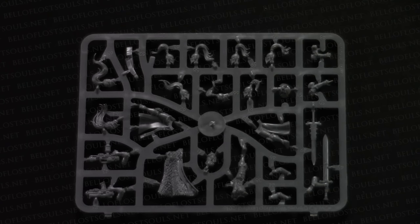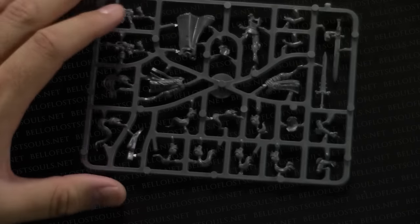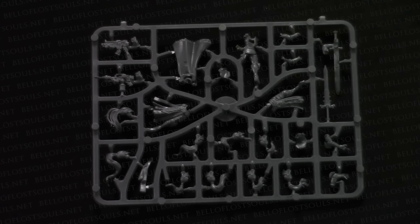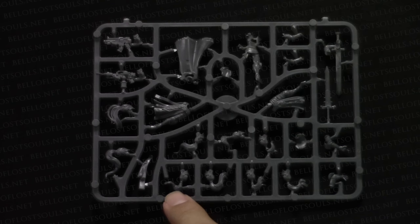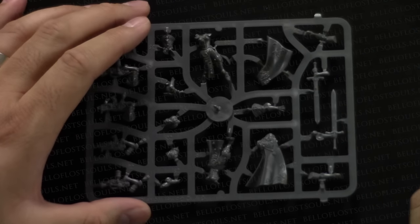They have capes on the back and some have tabards on the front. The weapons on this sprue include a bolter and a flamer. They're all bald with topknots and a metal grill covering their face — very cool, very Immortan Joe style, but feminine. The filigree and scroll work are all over them — on the tabards, the capes — and the topknots have really flowing dynamic motion, similar to Dark Eldar Witches.